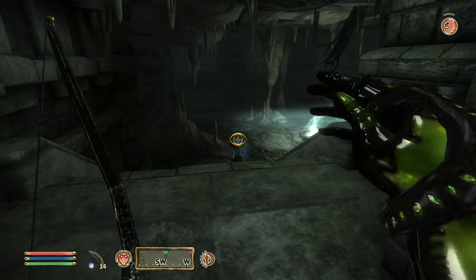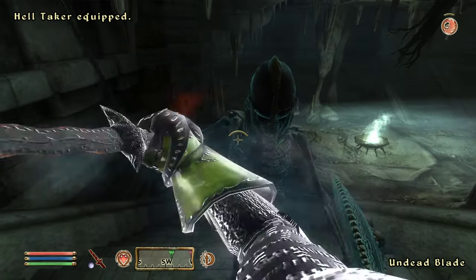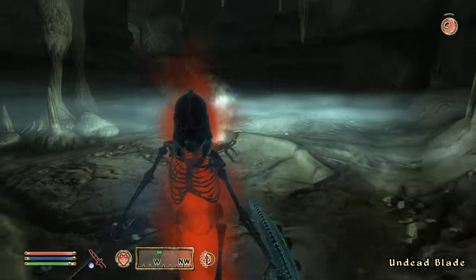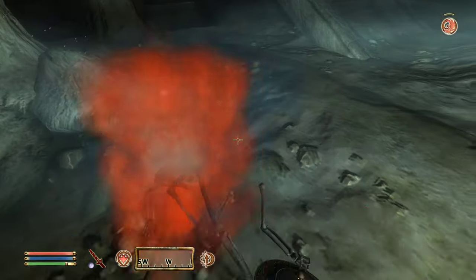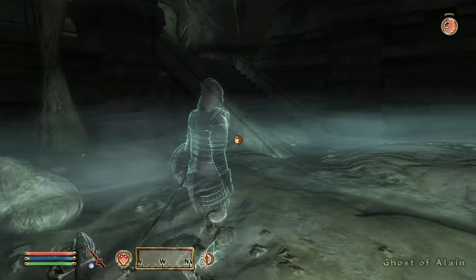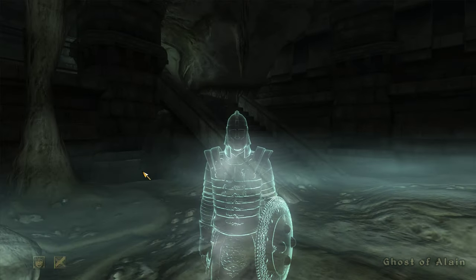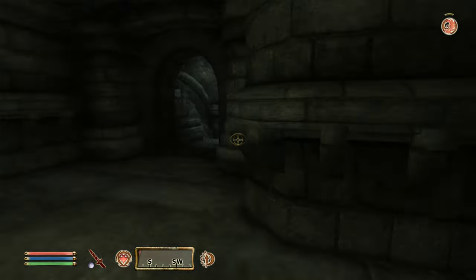We shouldn't soul trap him in case that matters. Nice bash — nice recoil's got him. That's three. Destroyed the third of the cursed Blades guarding Sancre Tor. I need to find and destroy the last so that its freed spirit can help the ghosts dispel the evil enchantment blocking the way to the Shrine of Tiber Septim. Maybe when we load a save the game will stop thinking enemies are nearby — I think that's a bug.